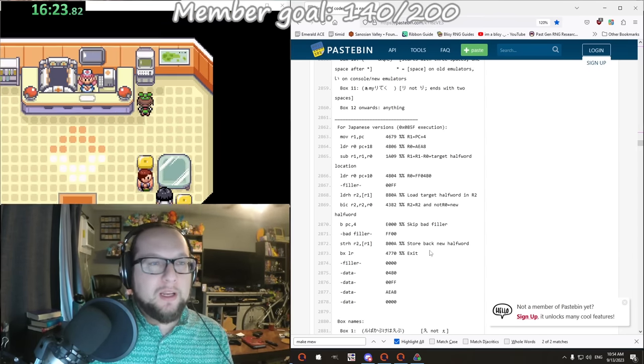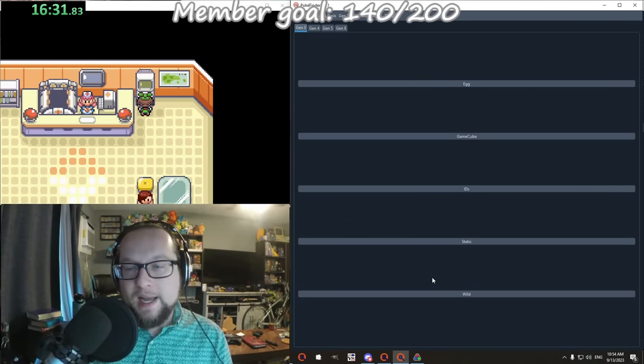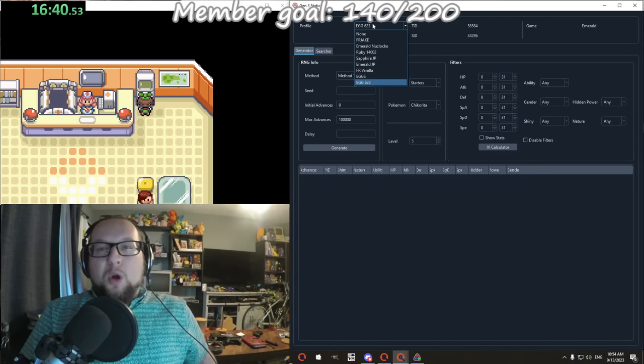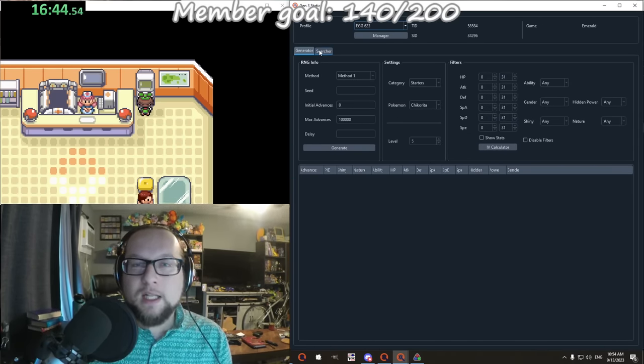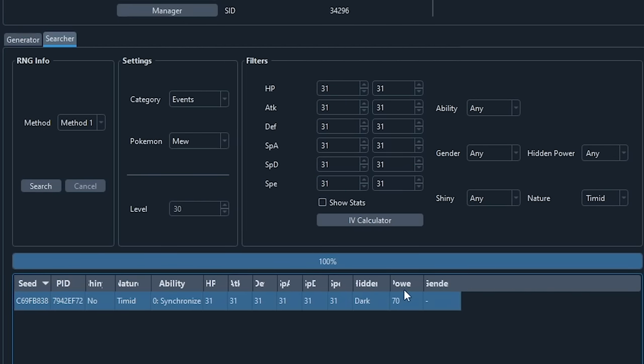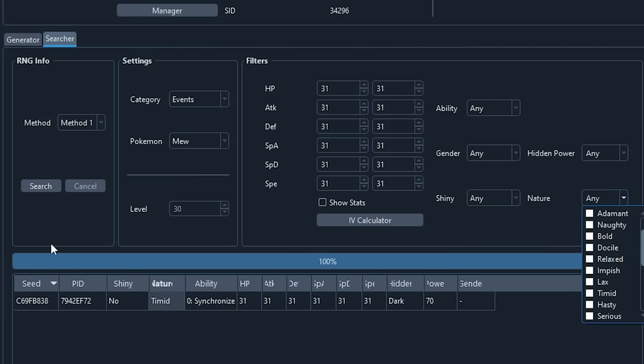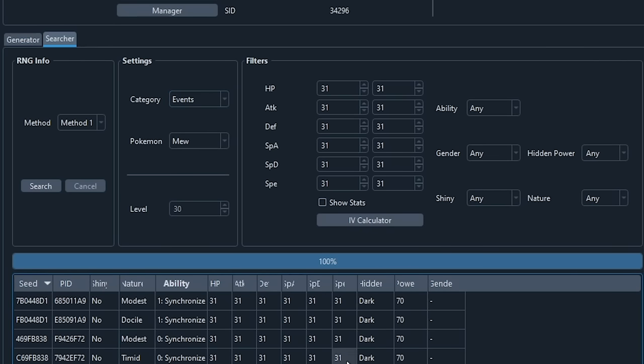The first thing we need to do is find what kind of target Mew we want. The way we're going to be doing that is using an app called PokeFinder. In it, make sure you're in the Gen 3 tab, then click Static. For your trainer profile, just make sure it's Emerald - nothing else matters. Then click Searcher, click Events, and click Mew. I want this Mew to be perfect in everything - every single stat 100% guaranteed. I also want it to be Timid. There is exactly one of these in the whole game - out of 4.2 billion spreads in the entire game, this is the only Mew that is 6 IV and shiny with a Timid nature. We're going to be going for the Timid one.